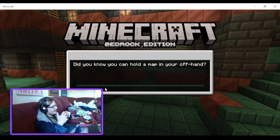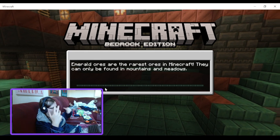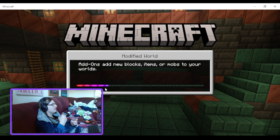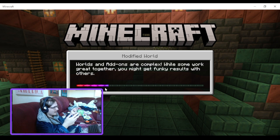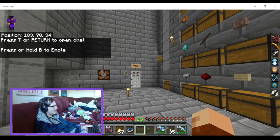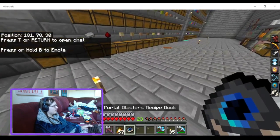My brain likes to say Portal Guns more than Portal Blasters. I think it's because when your brain expects something to come after a word and it doesn't, it doesn't like that. So when I say 'Portal something,' you want to say Portal Gun — you know, Portal Guns from Portal, Rick and Morty. But when it goes Blasters, it's like nah, I don't like that. Anyway.